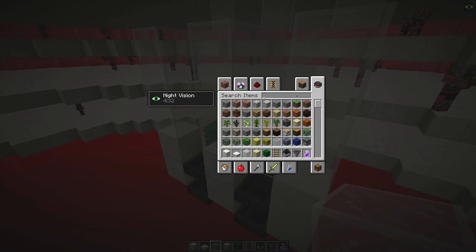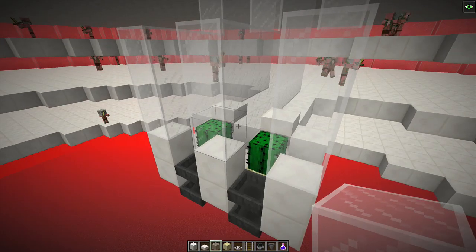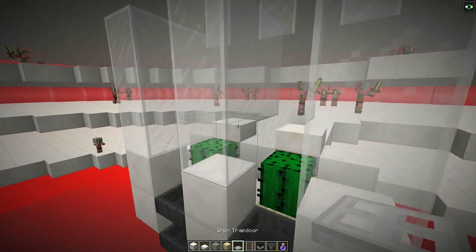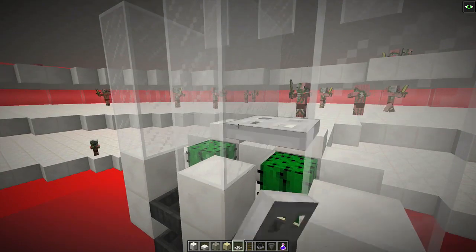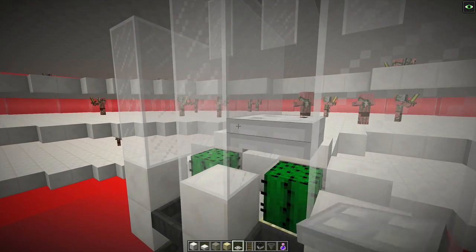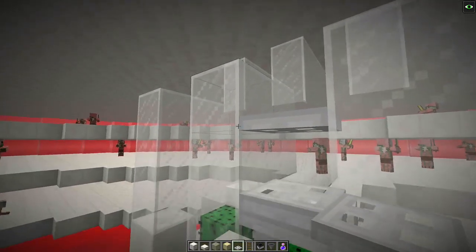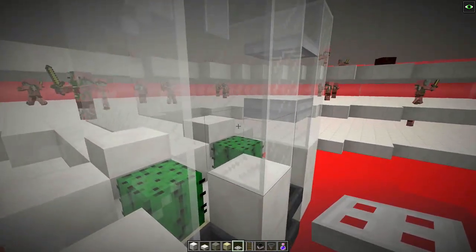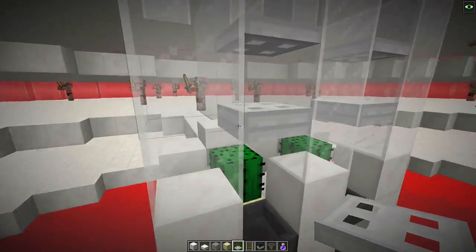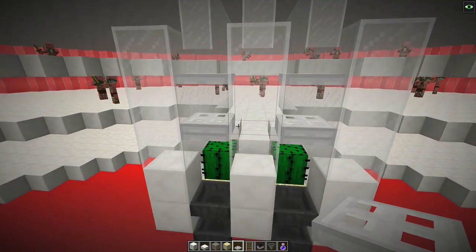Bring the walls a little bit further forward, making sure not to fill in the sides because the cactus will break. Then what we need are some trapdoors - iron ones work as do the wooden ones, either are absolutely fine. The block above the cactus to the front, one on top of that, and then one on the bottom of the next block above. That should prevent anything coming through and attacking you whilst you are AFK. The babies cannot get through the bottom, the adults cannot get through the top - nothing gets pushed through, it's all fine and dandy.